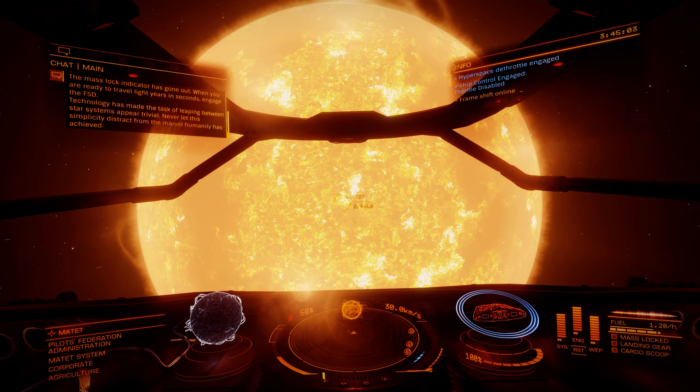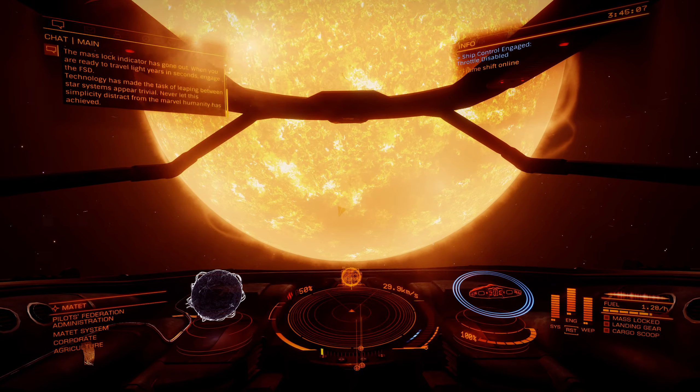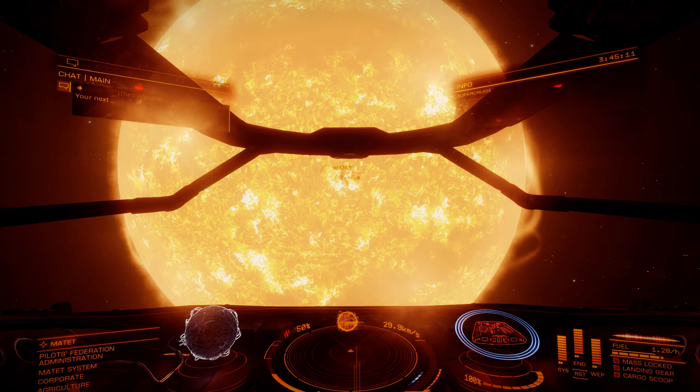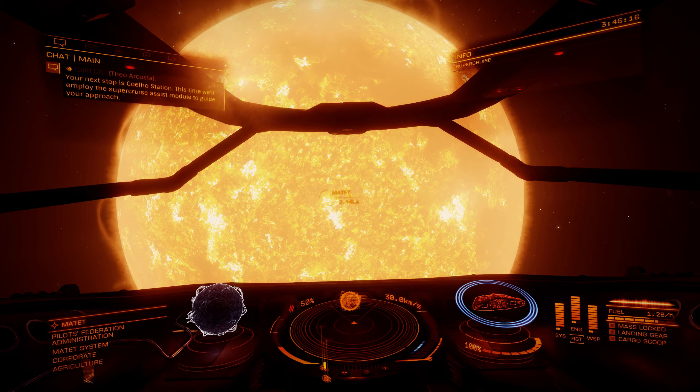Technology has made the task of leaping between star systems appear trivial. Never let the simplicity distract from the marvel humanity has achieved. Your next stop is Quello Station. This time we'll employ the supercruise assist module to guide your approach.